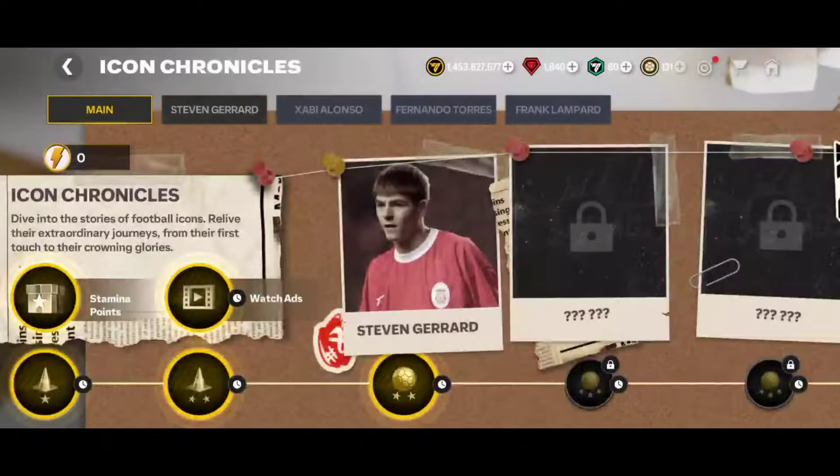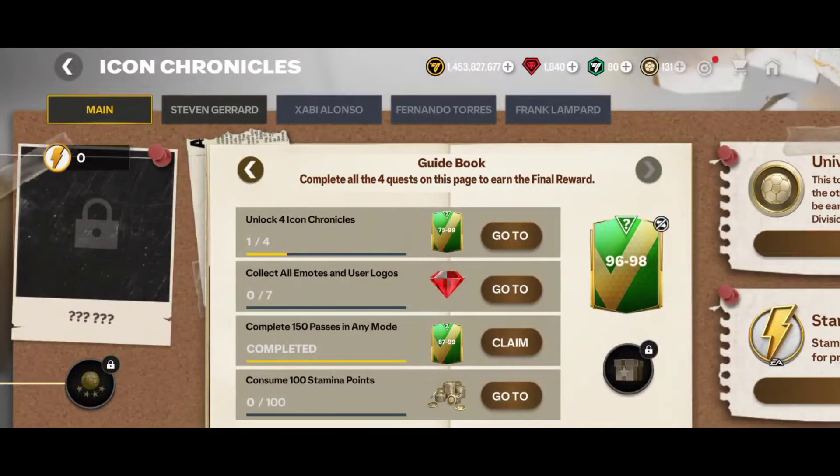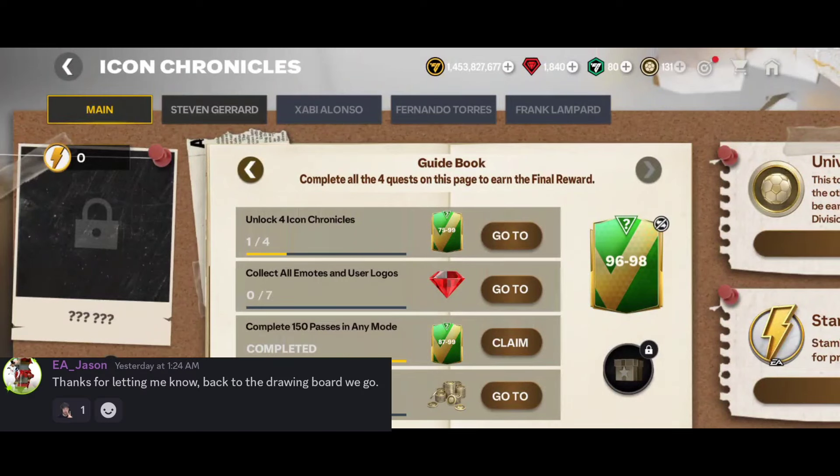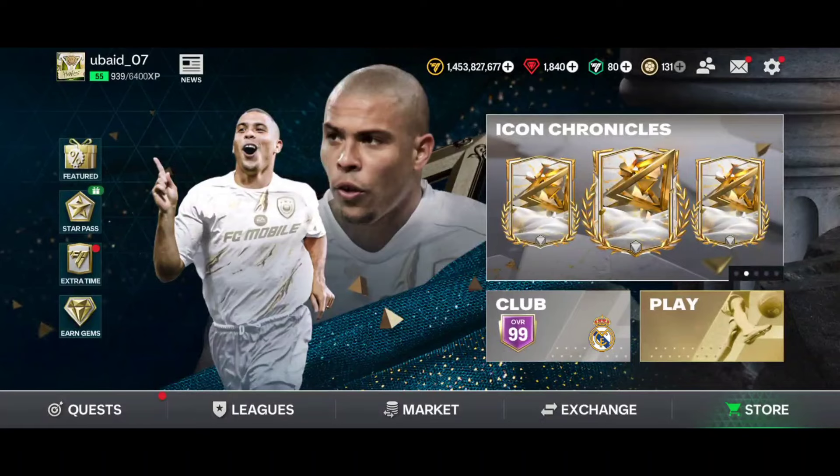Let's begin with the Icon Chronicles update. The bug of emotes and user logo was reported to EA, and their response was that this bug is going to be fixed soon, so you don't have to worry about it — it will be fixed and back to normal.